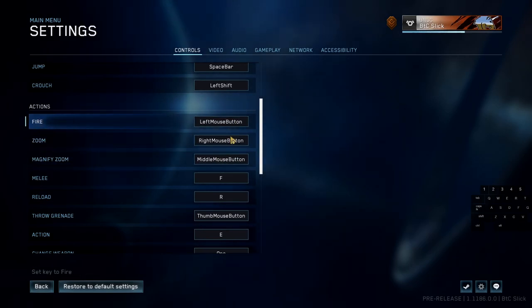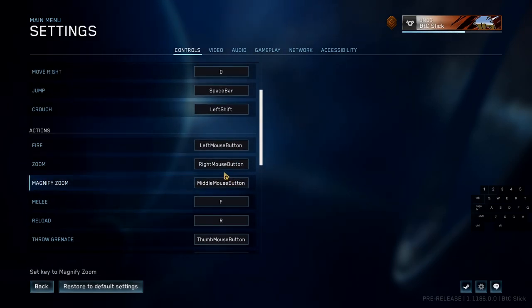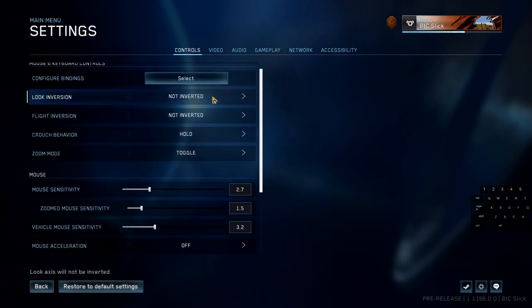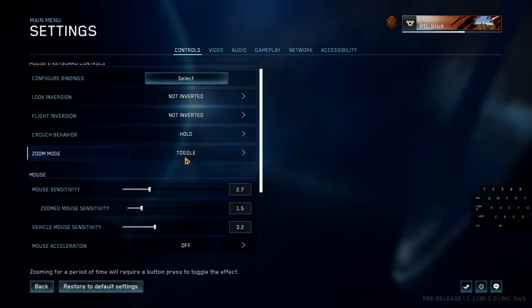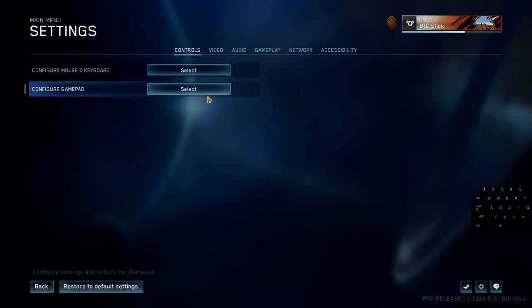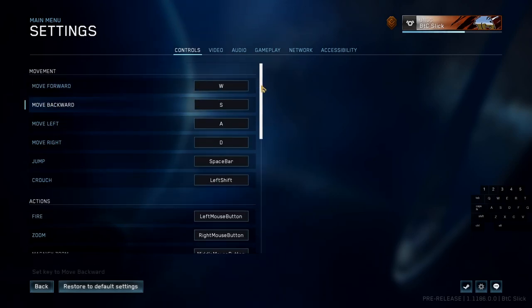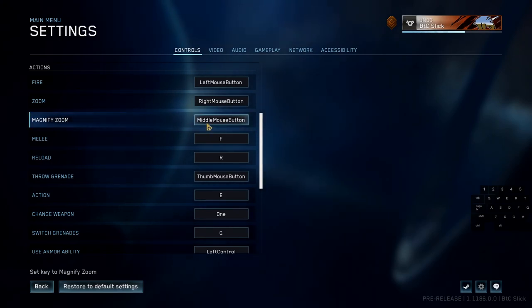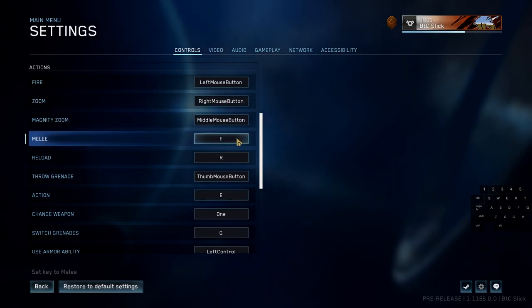For Fire and Magnify I've kept these at default, though I messed around a bit — I even had zoom set to Q for a while. But here's something you really need to do: change your zoom mode from hold to toggle. This is preference-based, but if you're a seasoned Halo veteran, just tapping the right mouse button to quickly zoom in and out without holding it just feels better. Set it to toggle so when you tap the zoom button you can magnify in and out without having to hold it the whole time.